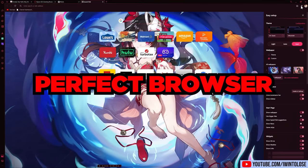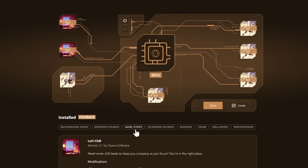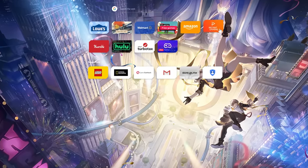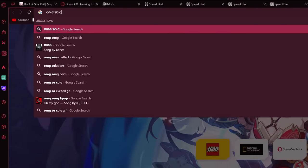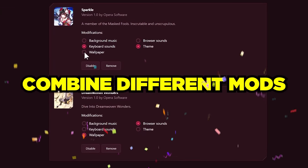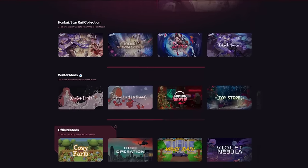Opera GX is the perfect browser for gamers to ascend their web browsing experience. GX Mods provides tons of ways to un-borify your web browsing experience with custom background music, keyboard sounds, and even delicious new tab sounds. GX Themes also changes the theme and colors with custom wallpapers. You can even combine parts of different mods that you like, all built into the GX Store in one convenient place.